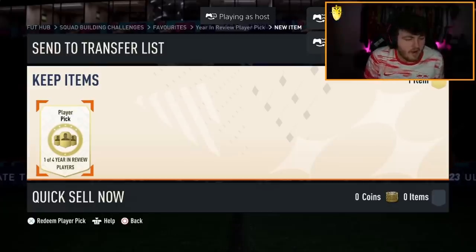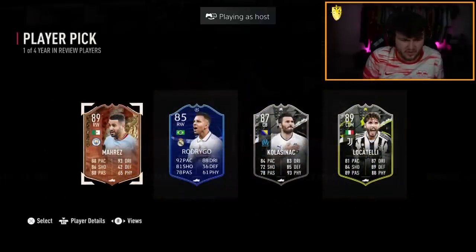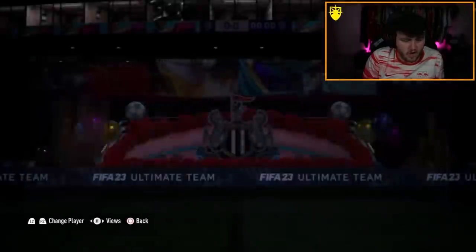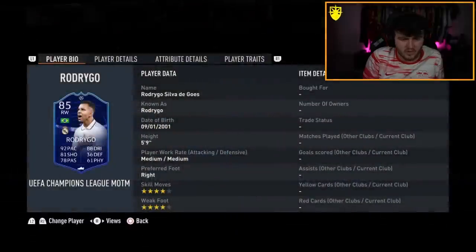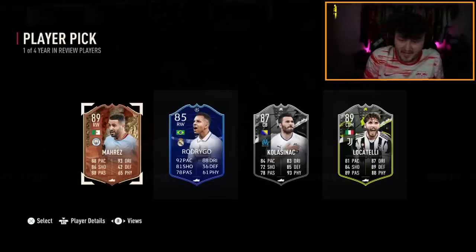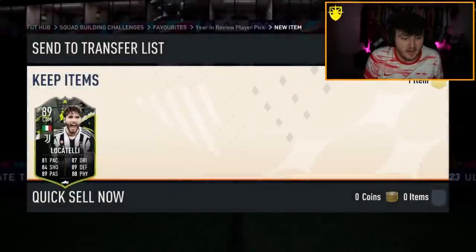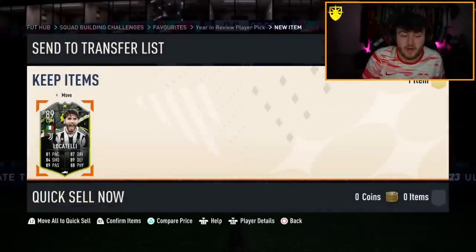My boy Lala's year-in-review player pick next. Mahrez is not bad - Centurion's Mahrez. Or there's a choice of Locatelli as well. Rodrigo's bad. I don't think Mahrez is awful to be fair - I think Mahrez is pretty good. Going Locatelli? Oh fair enough. Locatelli's actually pretty good, to be fair. We'll take Locatelli for him. That was a nice player pick, in my opinion.